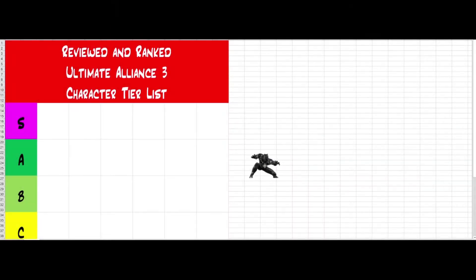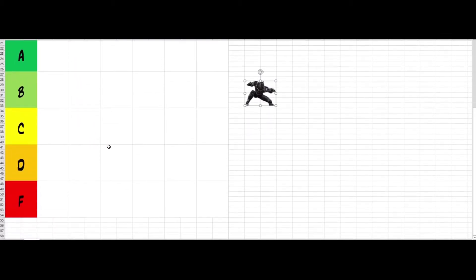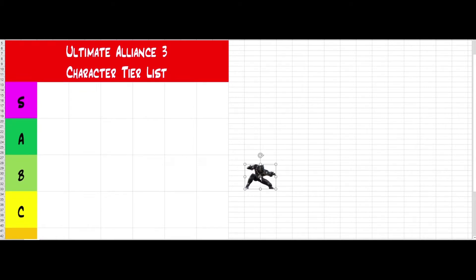So where does all of this actually put Black Panther in terms of the rankings? He has a decent amount of hits on his basic attacks, a very quick and heavy-hitting heavy attack, and a lot of very useful synergies available to him. He's not the quickest character in the roster, but he still is very quick, will remain at the front part of your party, and is very versatile and very heavy-hitting. For this reason, I feel very comfortable placing Black Panther in the S-tier of the heroes within this game.